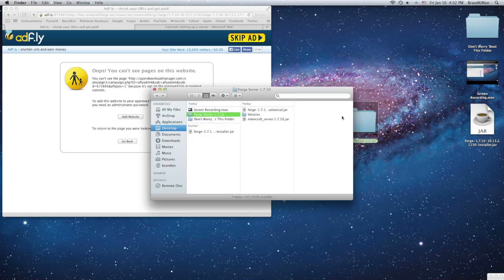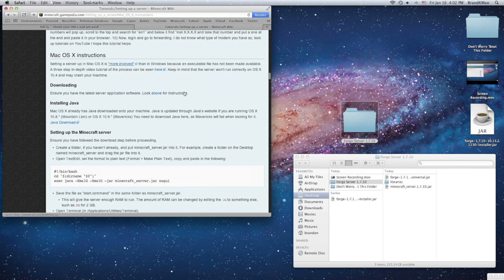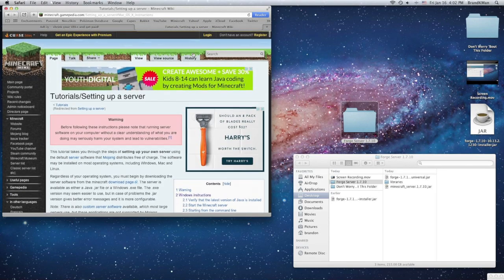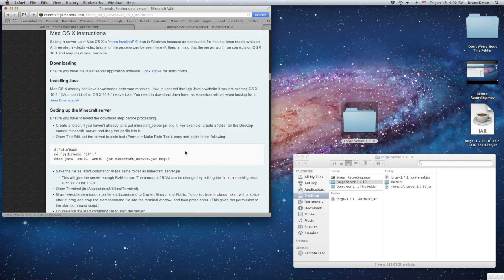If you open up your server folder, it's got these three files. Now you can put that to the side, and the next thing you're going to want to do is go to the same wiki page as we did in the first tutorial — I'll have the link in the description. It starts right here, and if you have a Mac you're going to want to go to Mac OS X instructions.